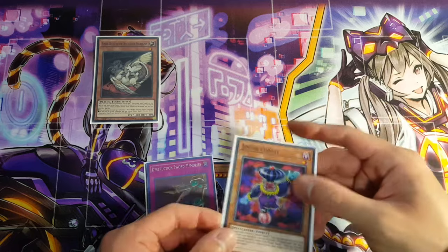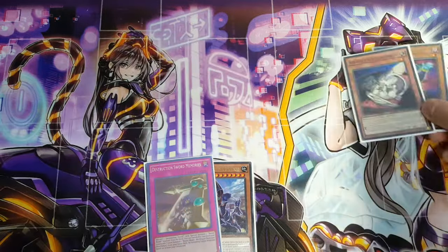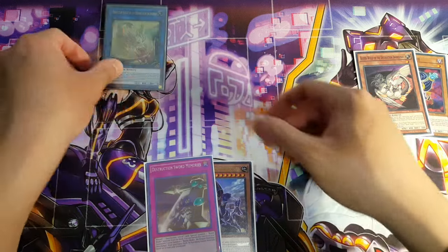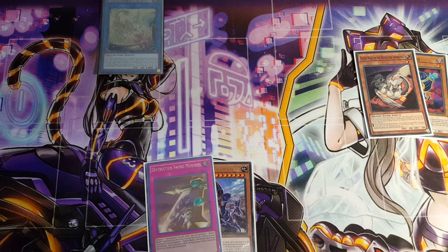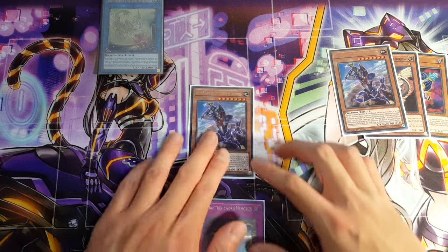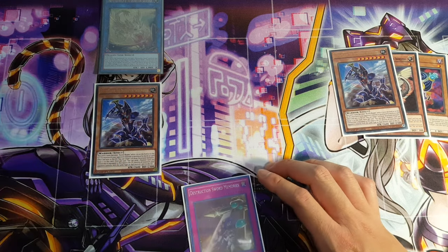Next, you're going to Special Summon out Jester Confit, just because it can easily do so. Now that you have two monsters on the board, you can Link Summon the two together, allowing you to go into your Link Monster, which is Protector Whelp. When Protector Whelp is Link Summoned, you send one of your Destruction Sword cards to the graveyard, and then Special Summon one of your Buster Blader monsters from your hand. In this case, I'm going to send one Buster Blader to the graveyard, then Special Summon the Buster Blader out — this Special Summons itself via Protector Whelp's effect.